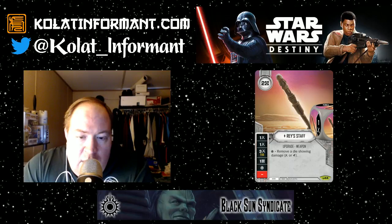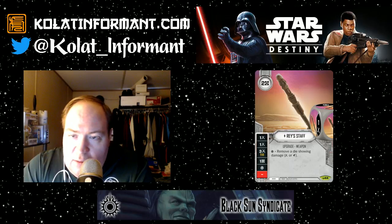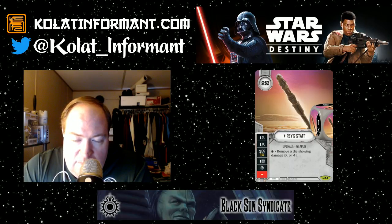Next up is Rey's Staff. This is a two-cost unique hero weapon. It is a rare and a starter deck rare — another one folks have been moaning and groaning about. Those of us who have played collectible card games for years know this is always a problem with unique cards in starter decks. Rey's Staff has three different damage sides: one melee, one melee, three melee for a resource, a resource, a Special which reads 'remove a die showing ranged or melee damage,' and a blank.